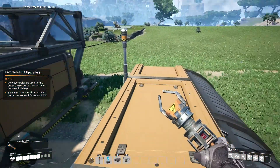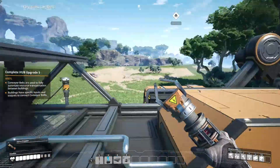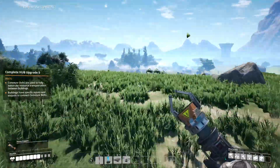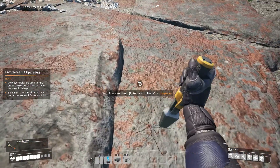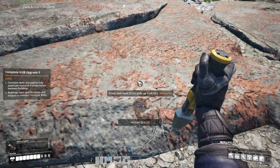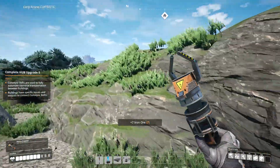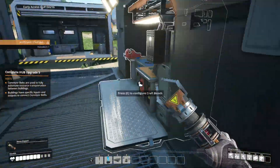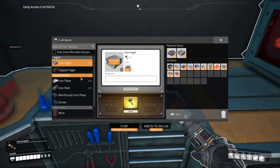We can climb up here too. Does that need power? Well, let's get all the plates and rods first. Gotta remember, it's three iron, four... okay, two plates there. I think that's what I need — is it four? I'm not sure. My memory isn't the greatest.